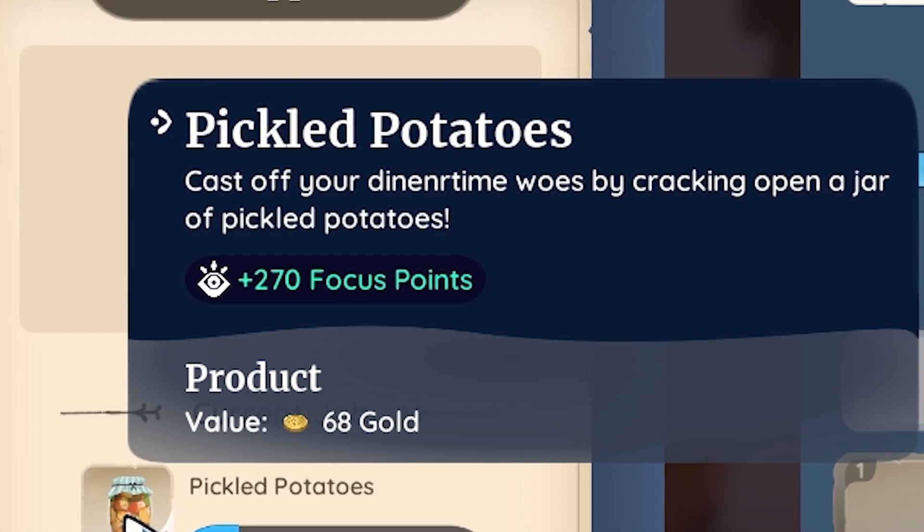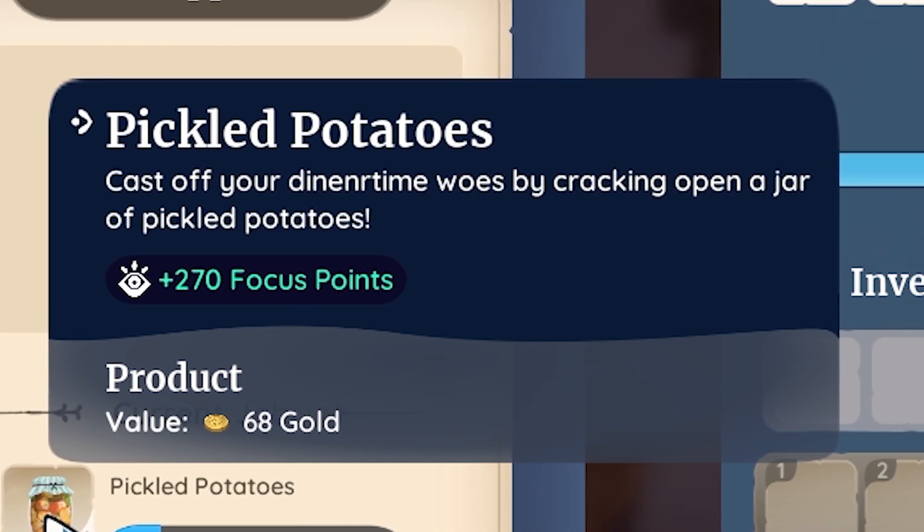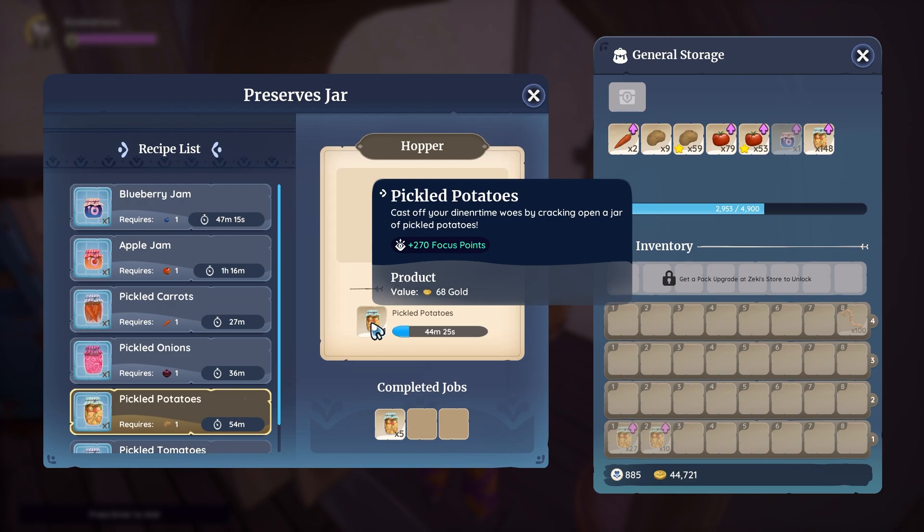A pickled potato is going to give you 270 focus points, which is actually a really good amount for a focus food, because it doesn't really require you a whole lot to do. You just throw the potatoes in there and they will passively generate and convert over to pickled potatoes, giving you a standard of 270 focus points — which is not a bad base value for focus food that you're just going to be generating and eating all the time.